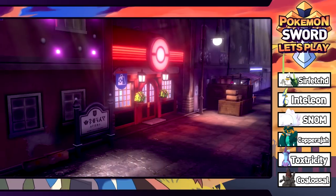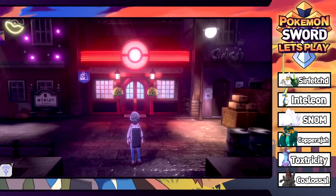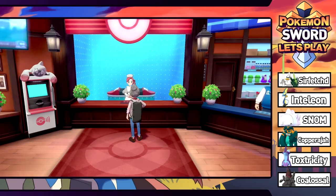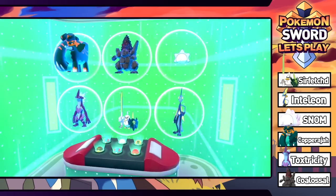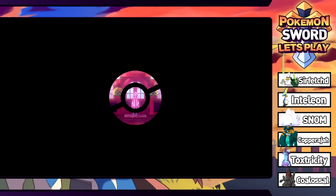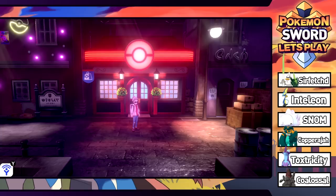Marnie escorts us into Spikemuth — a crazy-looking ghetto town that actually fits the Dark-type gym theme perfectly. We heal up at the Pokémon Center. Sirfetch'd is going to be crucial since we can Brick Break everything. We're going to end the episode here — next time we'll explore the new city and hopefully take on the Dark-type gym. Thanks for watching — hit that Like button if you enjoyed, especially if you stayed through the whole thing!